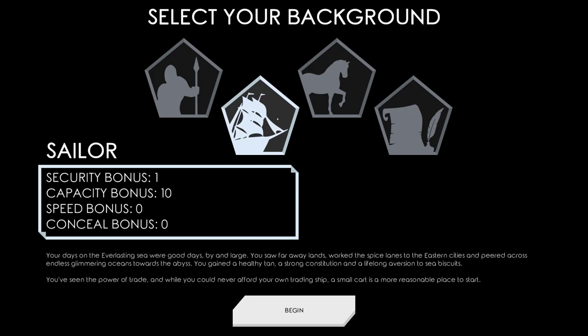You gained a healthy tan, a strong constitution, and a lifelong aversion to sea biscuits. Ha — sea biscuits! You've seen the power of trade, and while you can never afford your own ship, a small cart is a more reasonable place to start.